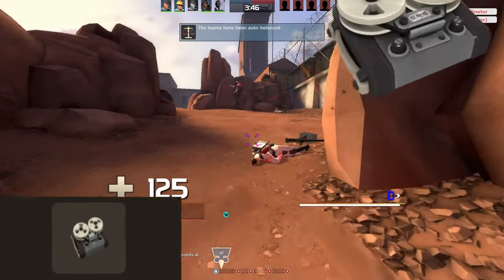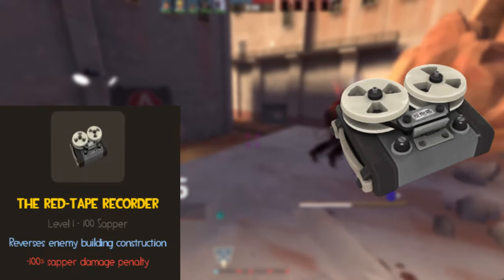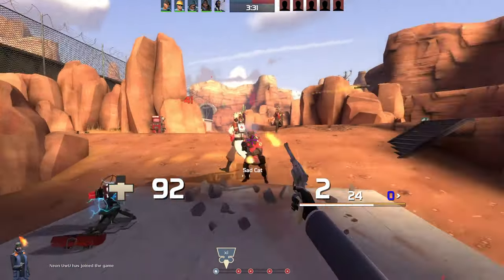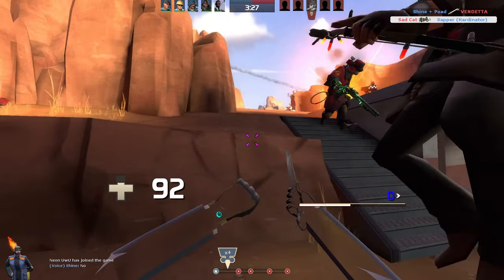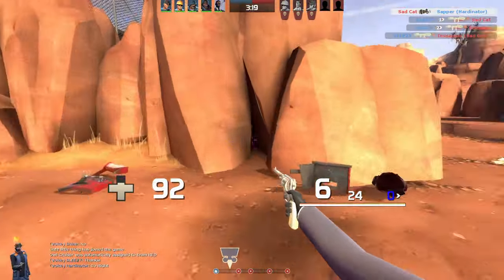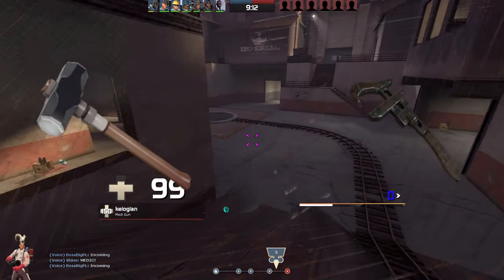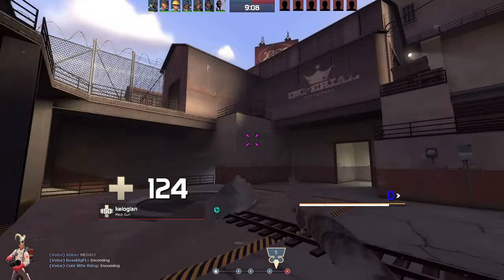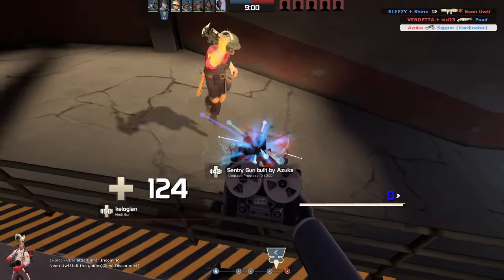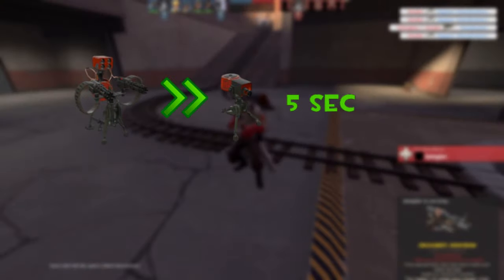There is another weapon that has the purpose of being good for lesser experienced players, and that is the Red Tape Recorder. The Spy's sapper weapon slot has only two options: the normal sapper and the Red Tape Recorder. The normal sapper is used by the vast majority of players, and for a good reason. Both work the same way in that upon placing them on an engineer's building, the building gets deactivated. The stock sapper deals 25 damage per second to buildings it has been applied to, whereas the Red Tape Recorder does not deal damage — it reverses the building status. A level 3 sentry will downgrade itself from level 3 to level 1 in 5 seconds.